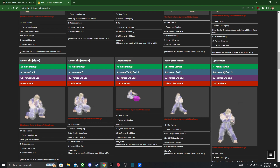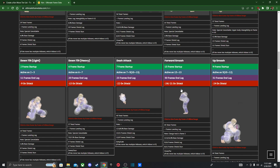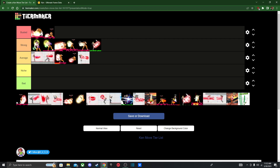It's 13 frames, which makes it a little bit faster. Still not great, but definitely average — I'll put it at the bottom of average because there are still better moves you can follow up with. Next we got down smash — once again, you can cancel it just like Ryu's down smash; you can cancel into any special move.